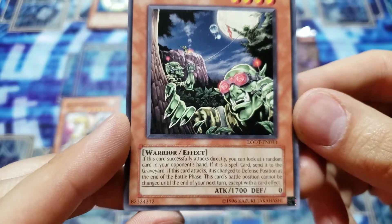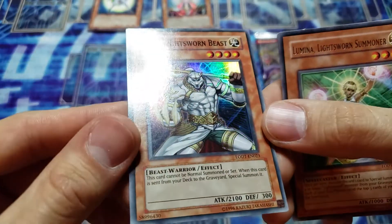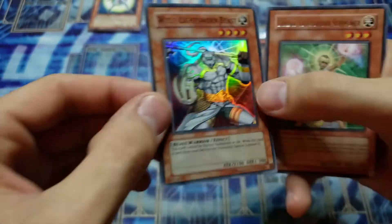The Goblin Recon Squad — if this card successfully attacks directly, you can look at one random card in your opponent's hand, then send spell cards to the graveyard. If this card attacks, change it to defense position. Not bad at all — we did pull a foil on that one. Way cool, we'll get a close-up on that. Man, that's beautiful.